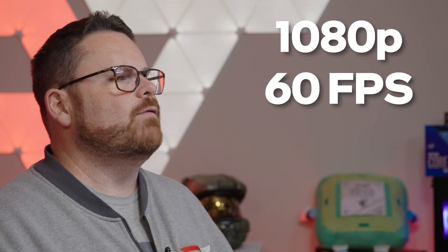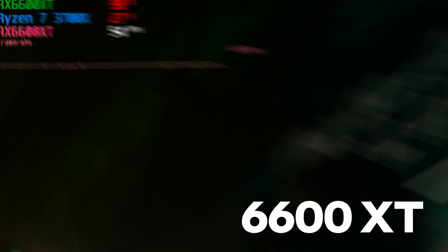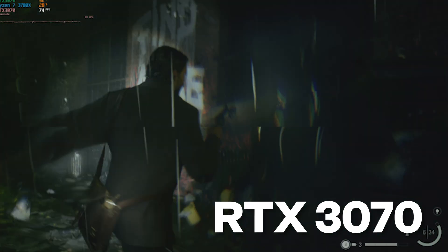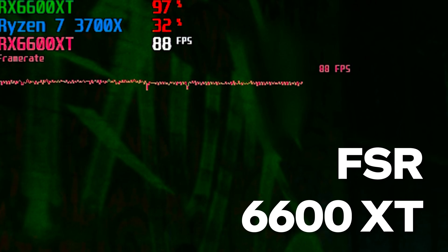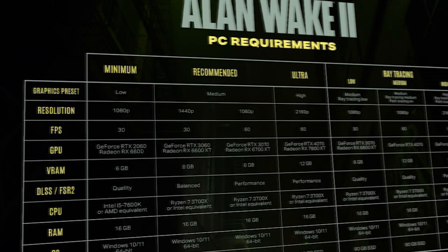What about 1080p 60 FPS? Allegedly, Alan Wake 2 recommends an RTX 3070 or an RX 6600 XT for that target — yes, the same RX 6600 XT we just tested. The RX 6600 XT fell short of 60 FPS without FSR, while the RTX 3070 averaged 76.2 FPS without DLSS. With FSR and DLSS set to performance, the RX 6600 XT averaged 87.8 FPS and the RTX 3070 hit 93.8 FPS. Even if the recommended Radeon was supposed to be the RX 6700 XT, the 6600 XT still put up a solid showing.